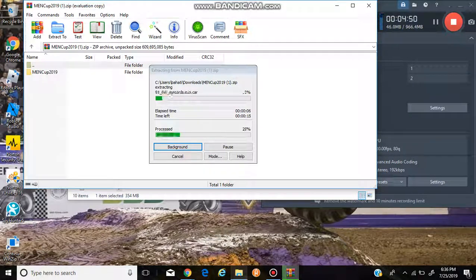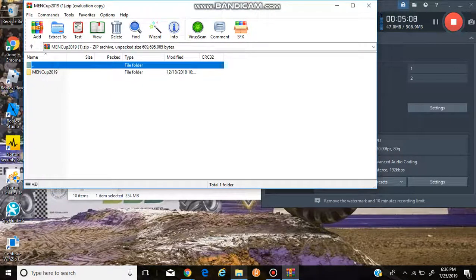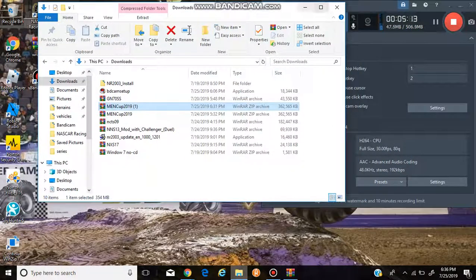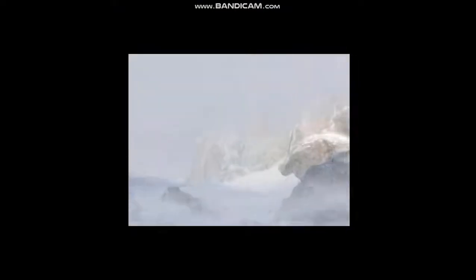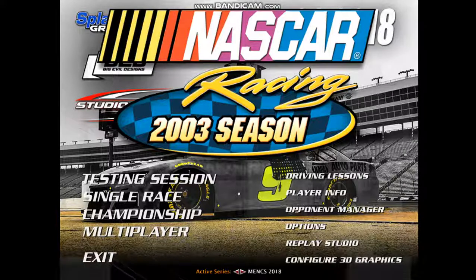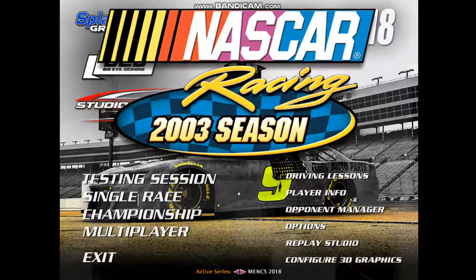It shouldn't take too long to extract — it depends on how much space you have on your computer or what type of computer you're using. Now it is done extracting. You can click your files out. Now comes one of the best parts — opening NASCAR Racing 2003. If you do not have NASCAR Racing 2003, I suggest you go to a YouTube video to see how to get it — I'll put the link in the description. Open NASCAR Racing 2003 Season. Now that you're in, there are two arrows and it says Active Series — click on them.